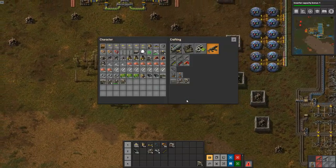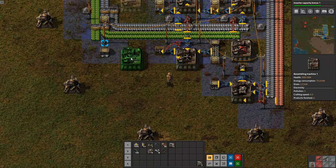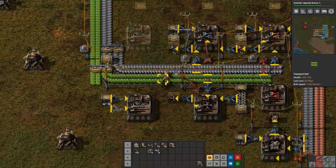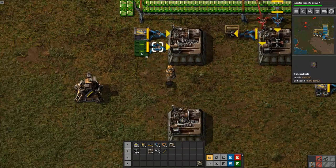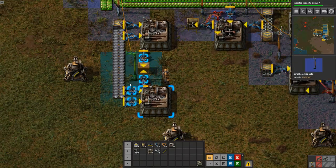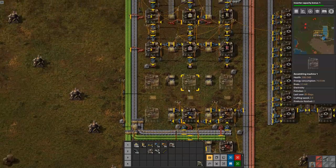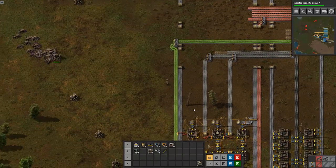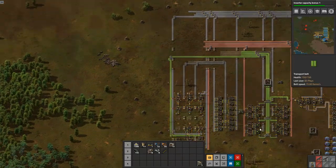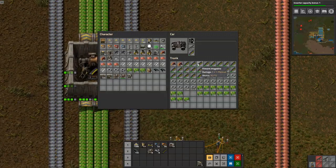Ammo production — we did have it automated but now we don't, so I want to re-automate that. Because this is a really temporary build we're gonna come out of those and go pick some up. This is the whole point of a 'make almost everything': it will just make things slowly and continuously for you. Put down power, set you to make ammo. Where'd I park my car? Over here — it's full of ammo.